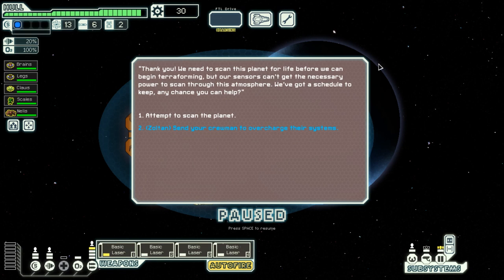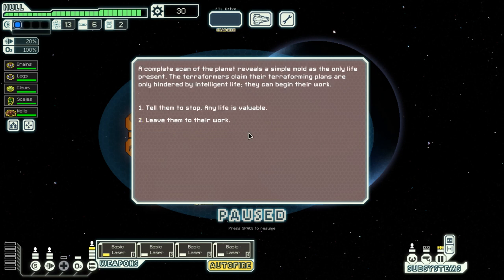'We need to scan this planet for life before we can begin terraforming, but our sensors can't get the necessary power to scan through the atmosphere.' I do have Zoltan crew members, so let us overcharge their systems. This revealed simple mold as the only life present. The terraformers say their plans are only hindered by intelligent life and can begin their work. Do I claim any life is valuable or leave them to work? Pangolins are often considered not intelligent, but they are adorable and valuable, so I'll claim any life is valuable.